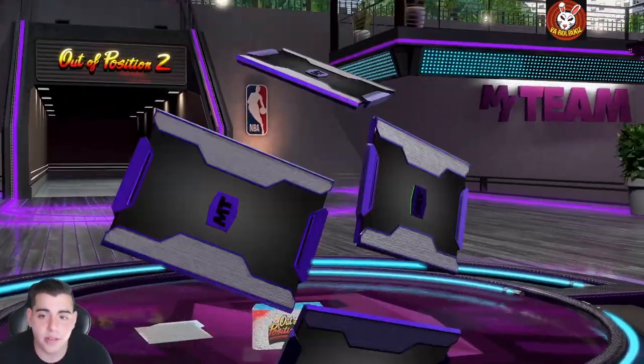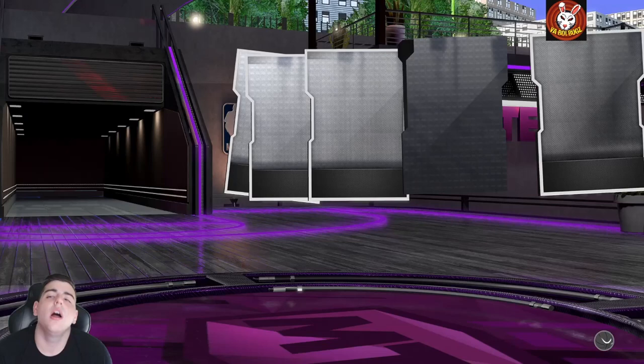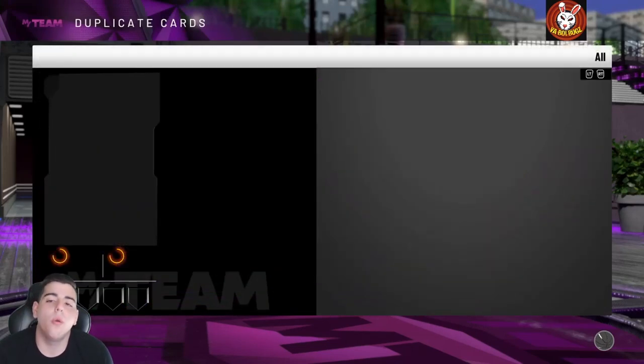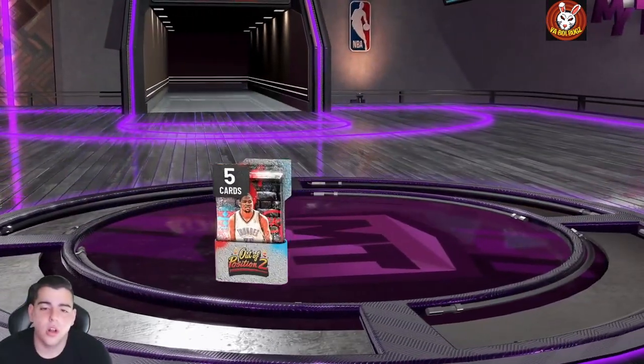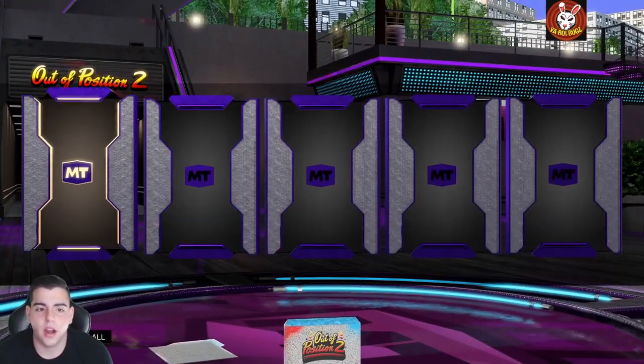Bio went live, Logic went live, Young Simba went live, so I was like forget that. There's an emerald pull. I just want to see an opal flash, guys. I just want to pull an opal — I haven't pulled an opal since Kyle Lowry, and then before that I pulled Paul George as well. Wish me luck — if we get KD I'm screaming, so get ready.